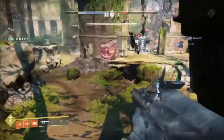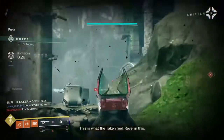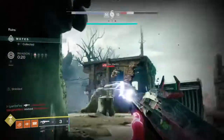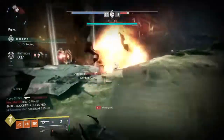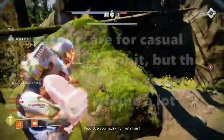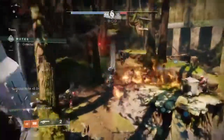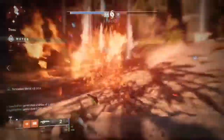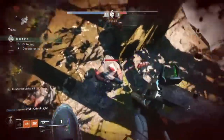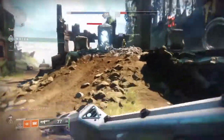Scout rifles like Midnight Sky are probably going to be really good in this mode — you can stay back, do some damage, or kill ads and keep it safe. They're really fun to use. A really strong hand cannon you can use is the Midnight Coup. I feel like Midnight Coup is the best hand cannon for both PvE and PvP, and it's going to be one of the strongest for Gambit — especially since you can use Rampage to kill ads and then go invade with Rampage still active.